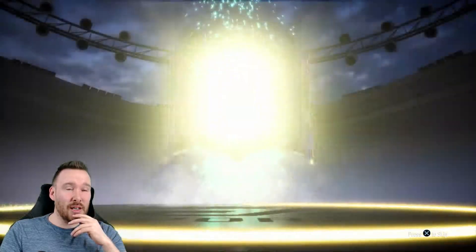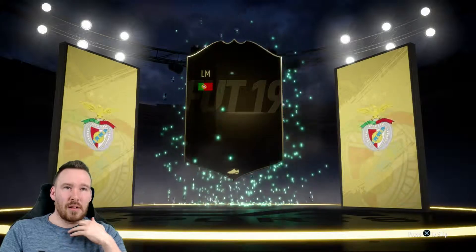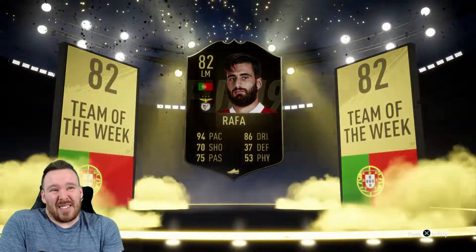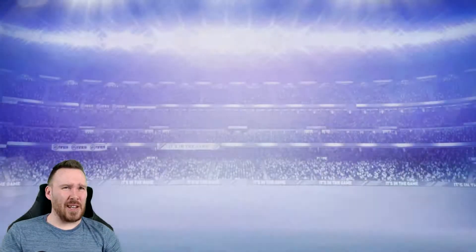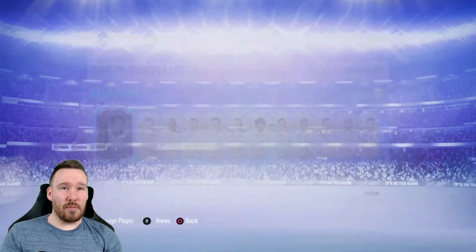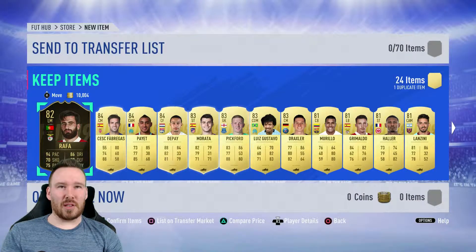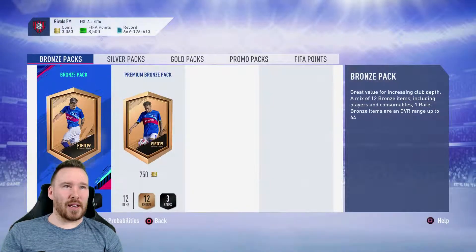Maybe that's our luck gone. It's team of the week though — Portuguese left midfielder. It's that Rafa, isn't it? It's not a good one. It's team of the week, maybe it's from SBCs. I've not looked at him — see what sort of ratings he has in terms of weak foot and skills. Cesc Fabregas in there as well from Monaco. Weak foot four, skill move four. So I mean it's not the worst to use, but it's not going to fit into our team whatsoever. Got one duplicate there, I'll send him to the transfer list.